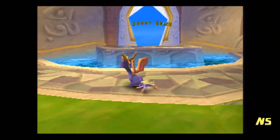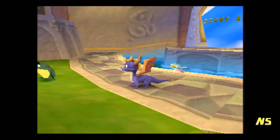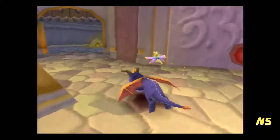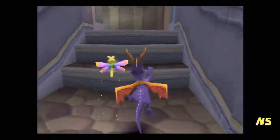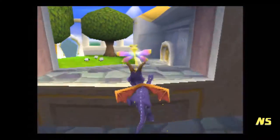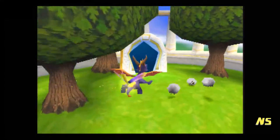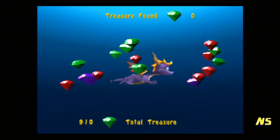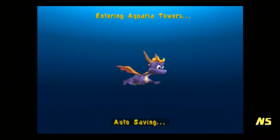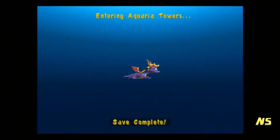To get back here after we get the ability to climb ladders we still have to teleport back out there anyway. I'm actually going to go do a full level, and that full level will be Aquaria Towers. Another level that we can get 100% on, but you need the ability to swim. Obviously, you need the ability to swim to get here. 33 more gems for our collection, and you need to pay Moneybags 100 bucks when you're here.